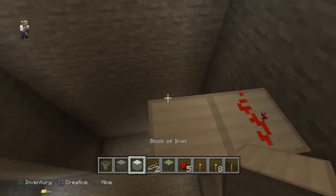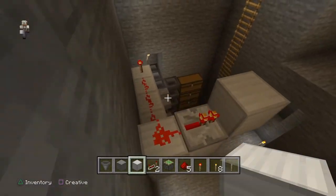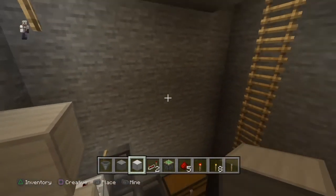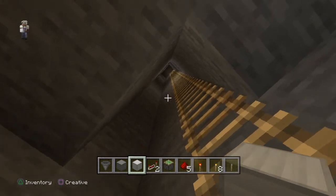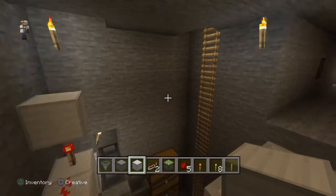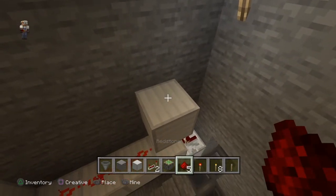Then this signal is going to take a turn and have a repeater that feeds a block right here. We're going to turn two clocks on with this. The first one is going to be over here — a clock that pushes those pistons at the top pretty fast. Then we're going to have another clock going the other way that turns on our water dispensers at a much slower rate with a much longer delay.